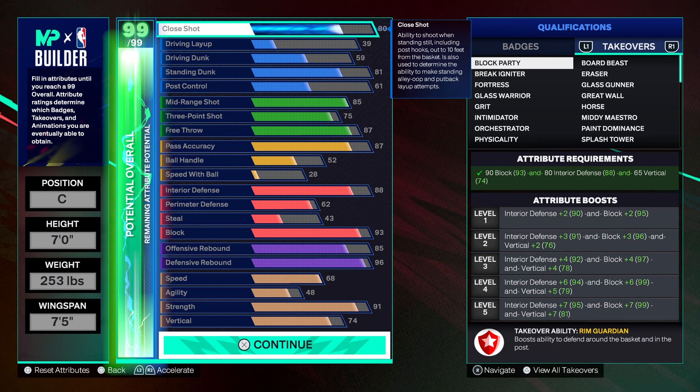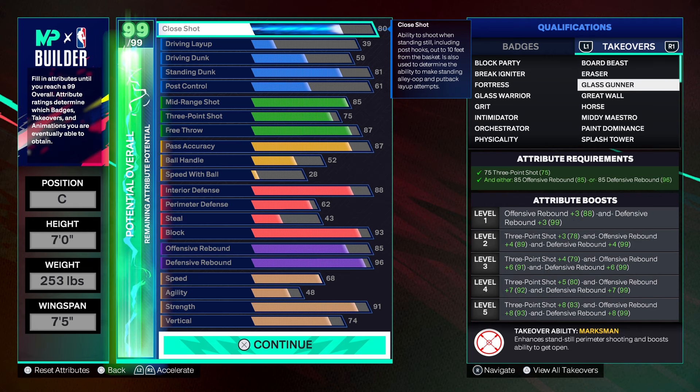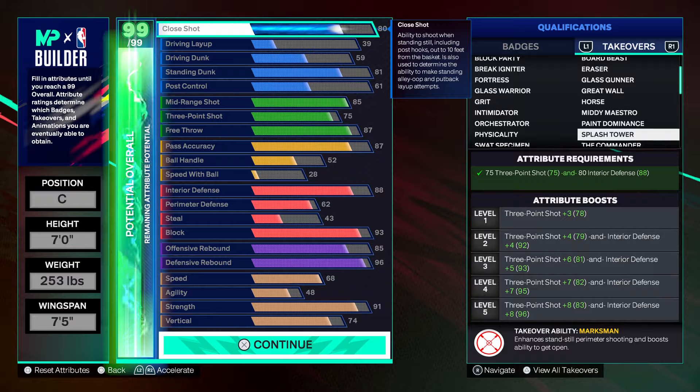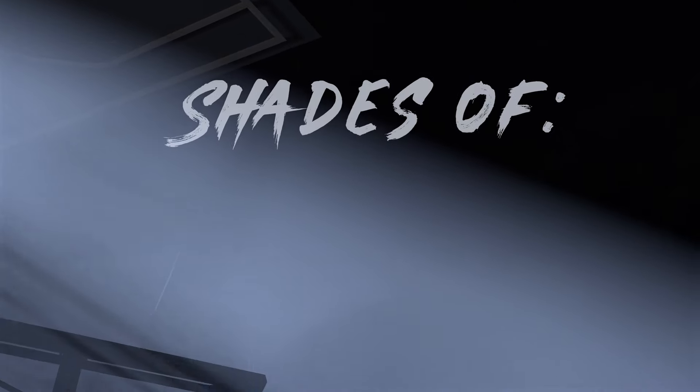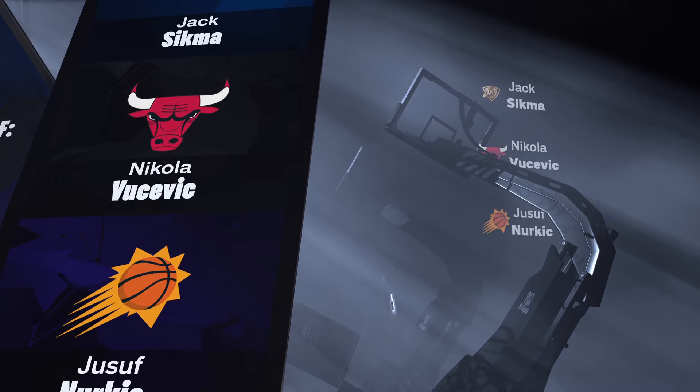You also get Block Party on this build — this build is a board beast. You get shades of Lucevic and Nirkich.